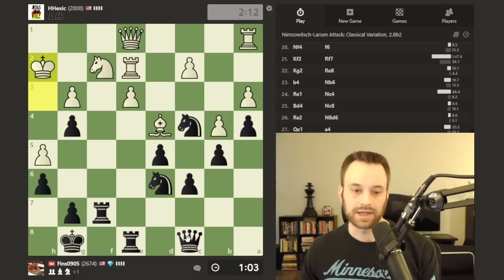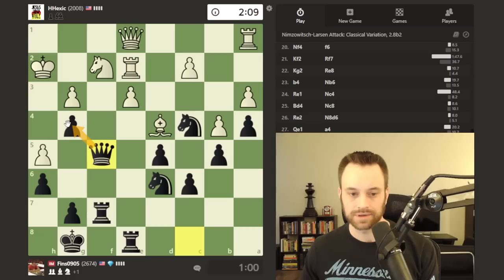White may realize now that they can't take — yes, they do realize that. Let's bring the queen in. Really nice coordination going on here — this is defended, pawn on h5 is weak, we're still hindering the e4 break. This position looks completely winning, but let's continue playing good moves.